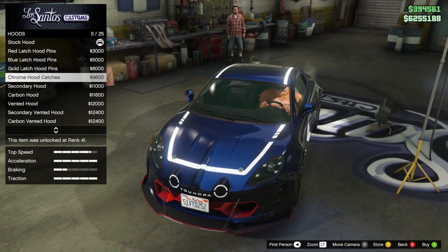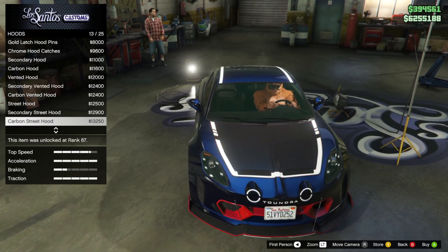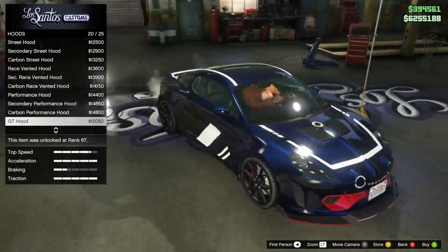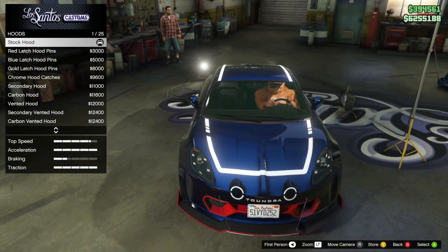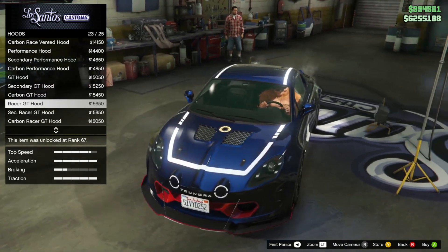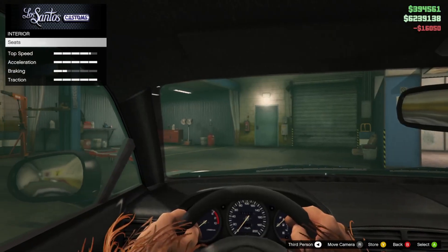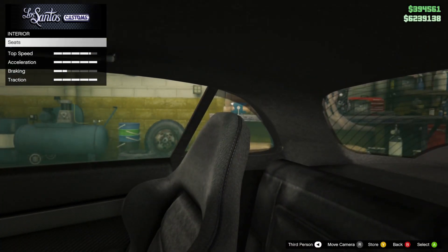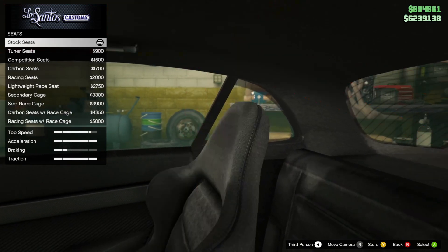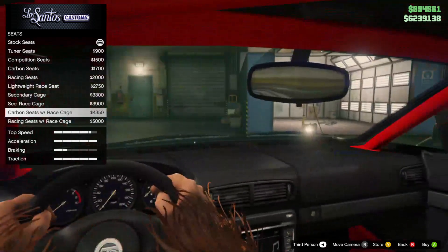For the hood, we have hood latches, blue, gold, secondary hood, carbon hood, vented hood — at least there's some customization there, even if it's not a lot. Carbon hood looks good. For the interior, all we can change is the seats, and the seat option does give us a cage — carbon seats with a race cage. Let's do it.